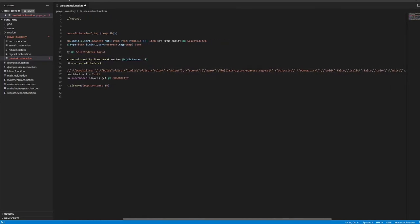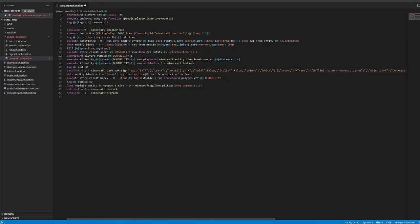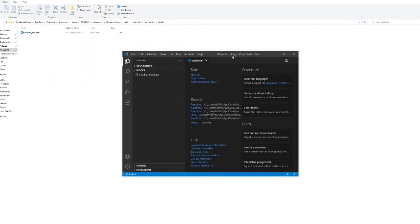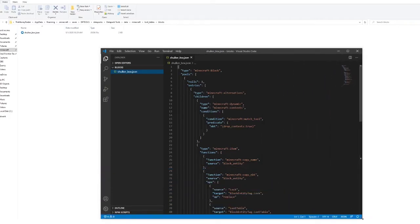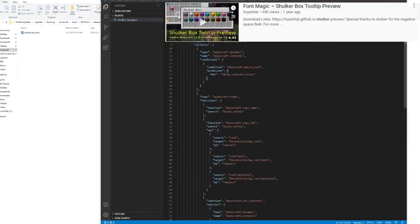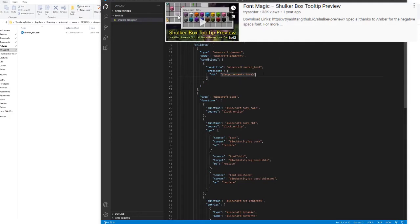This is so it can select it with the tag here in the setting block of the oak sign, and this would just set it to display the durability. Then you simply set the lore from the sign. You store the tag from the scoreboard so it actually moves down and it doesn't just stay the same. Then you have this little special command which has the drop contents 1b, then simply set it back to bedrock. In order to have this datapack work, you need in the Minecraft loot tables blocks this shulker box, which as you can see inside of it has some special code that basically just drops the insides if you have that NBT. This is from, again, Tri Asher's shulker box GUI viewer.